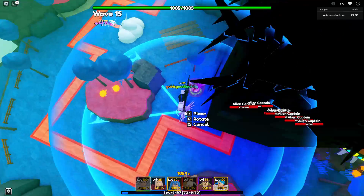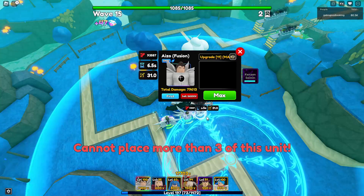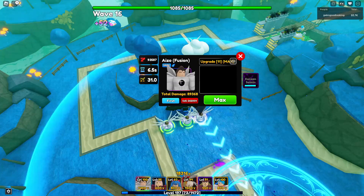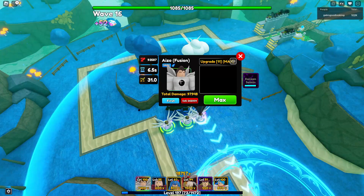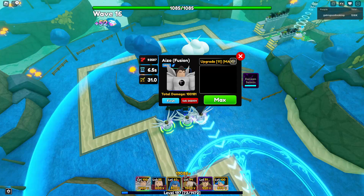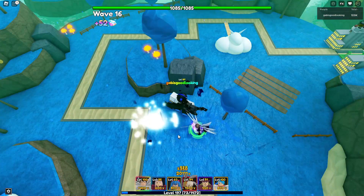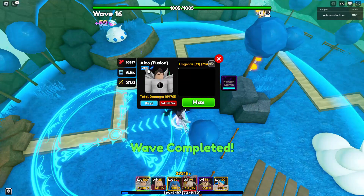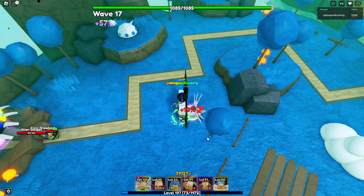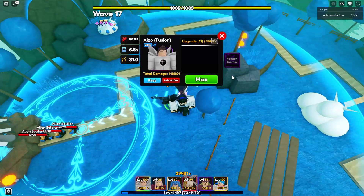I wonder if they changed how many we can spawn - most likely not though. I think we can only spawn three. Let me calculate the DPS: 93,000 divided by 6.5 - his DPS is 14,398. That is actually overpowered! Now let's sell these and apply the Sakura buff. Iso Fusion's max damage is 93,587, and with Sakura buff it becomes 102,946 - over 100,000!